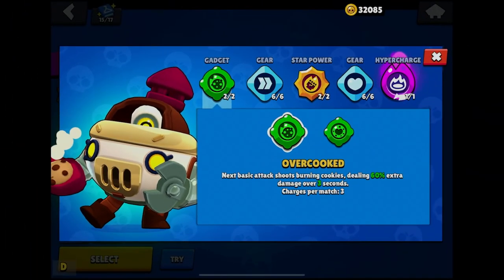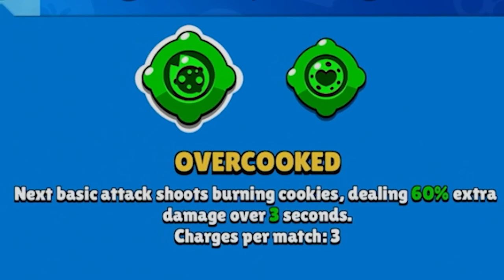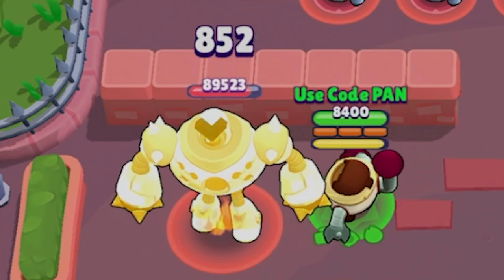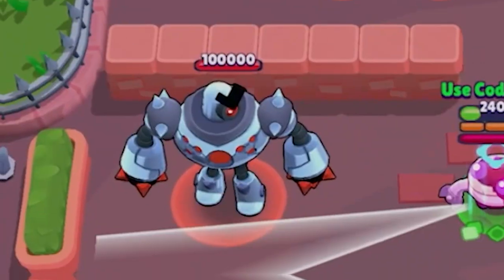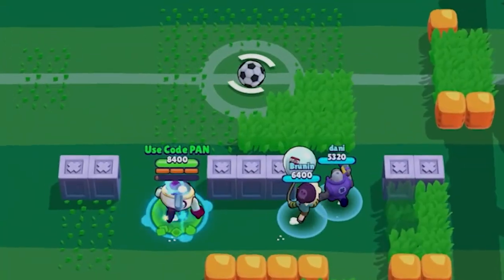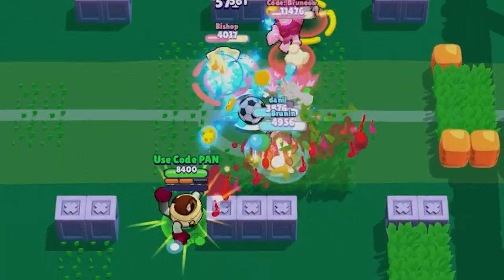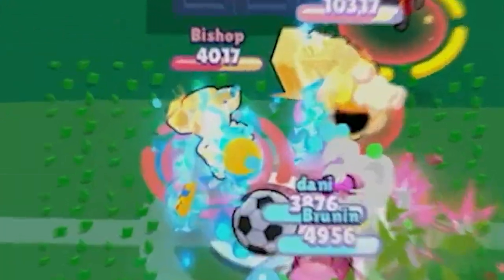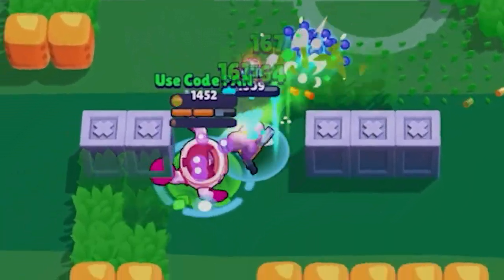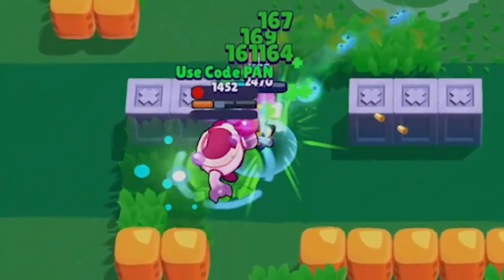Pearl also comes equipped with two handy gadgets. Overcooked turns her next basic attack into flaming cookies, dealing extra damage over time. The last of the burnt cookies to hit an enemy determines the damage dealt over three ticks, making it a quite potent tool against foes. Notably, the more enemies you hit, the more of them get burnt. On the other hand, Made with Love changes her next basic attack to perfectly bake and warm cookies, which heal her allies over time — a heartwarming touch.